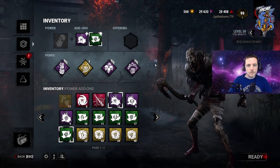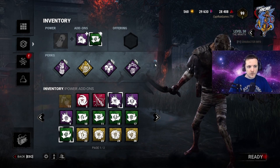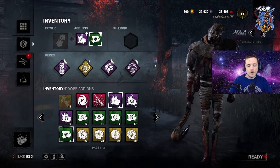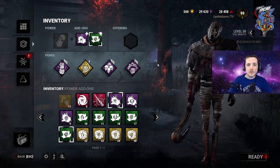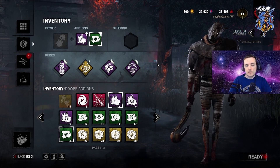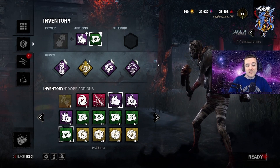The first game, he ended with zero hooks — and this might feel controversial to some, but it's really not. That's the expected result. He got zero hooks in his first game. It was kind of a dumpster fire. The flashlight player kept trying to light-burn him. They had a player built for protection hits, so he could never finish the survivor once he got them injured. It was just kind of a dumpster fire.